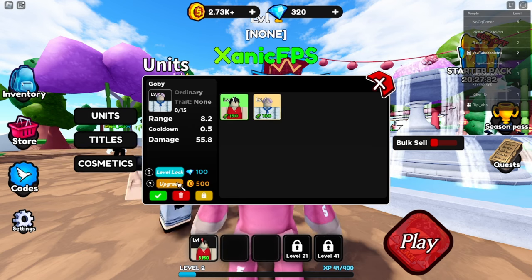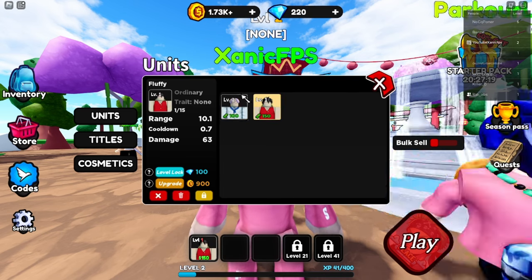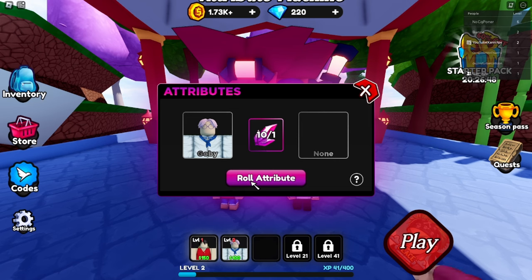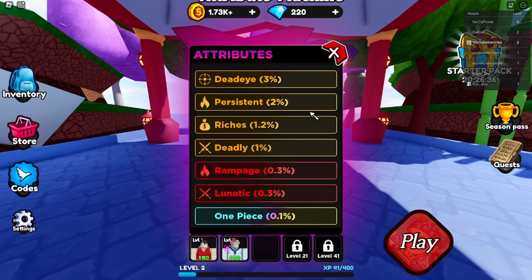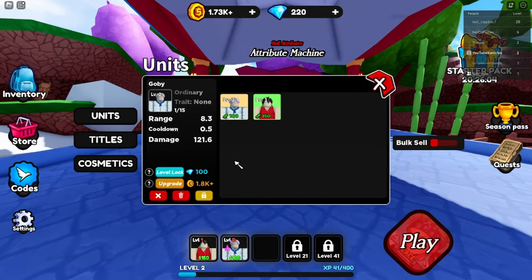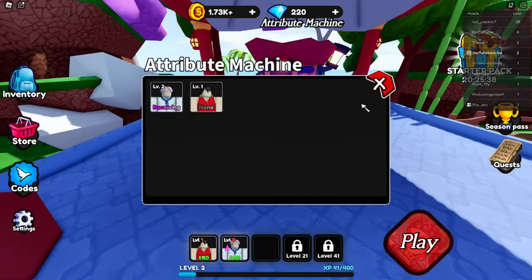I want to try level locking this new unit - it gives 115.8 damage. I'm not gonna level lock anymore though - let's upgrade him. He's way better than Fluffy. There's apparently a trade thing in this game too. Let's check the attribute machine - we use a crystal and get nonchalant: cooldown negative five, range 50. Another roll gives agile three: cooldown negative 15, which is actually fire. Then deceiving with DOT 10 - I don't know what DOT means exactly, maybe it's like an ability, but we'll try it out.